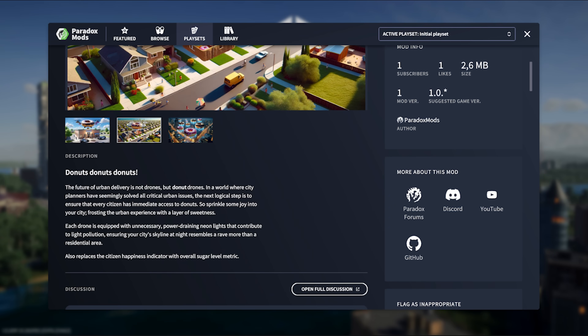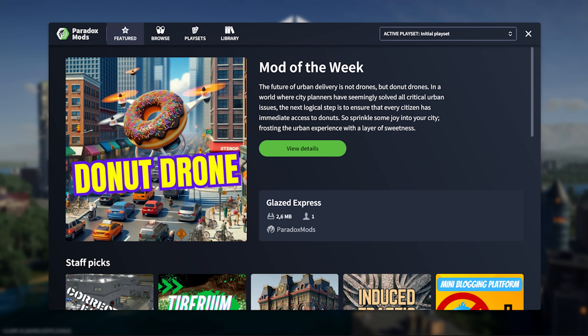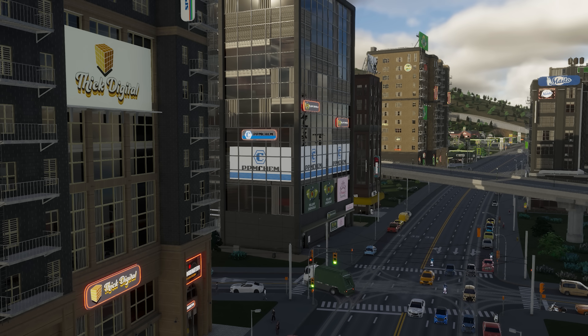The interface itself will allow us to discover, search, or just browse through mods within the game. They also note that their staff will highlight interesting, popular, or unique mods — highlighting a mod of the week, in this case a glazed express donut drone, but I'm sure there's plenty more to offer.